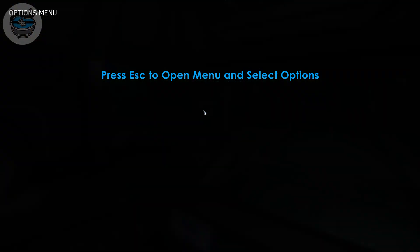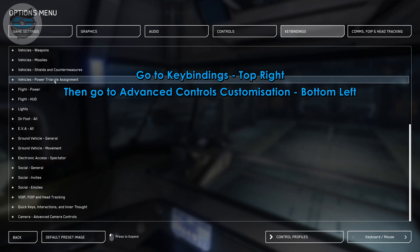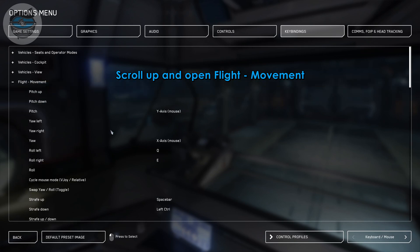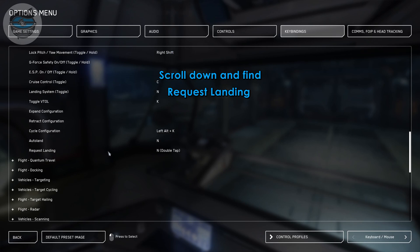Go into the menu, go into the key bindings, go to advanced controls customization, go into flight movement, and scroll down until you see request landing.